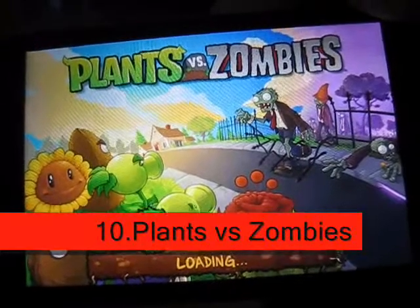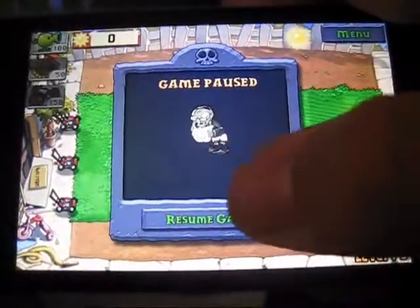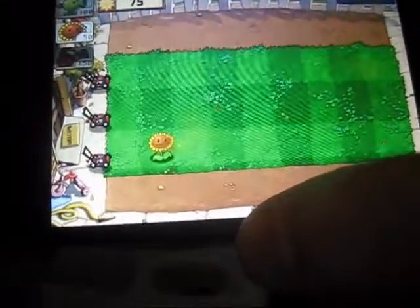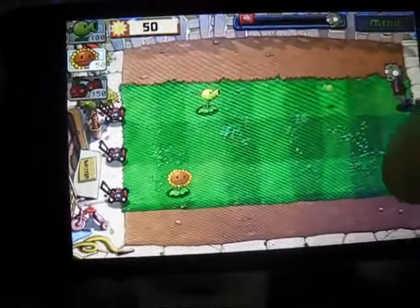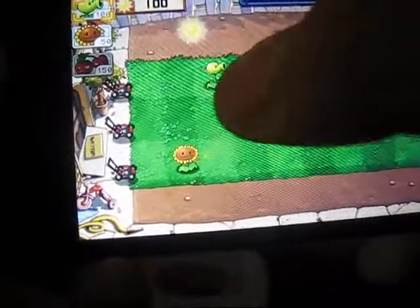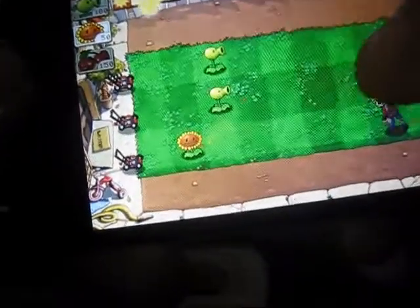Wait for it to load. Resume game. Get the suns. You have to plant plants so you can kill the zombies that are about to come. You can't have one here — zombies are coming. It costs 100 and I have 25... 50... 75... 100. You can have more plants to attack it. They cannot reach the house right there or else you'll lose.